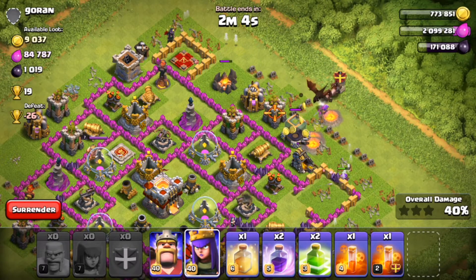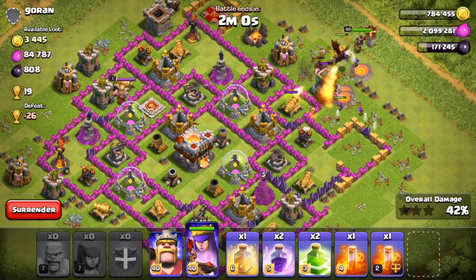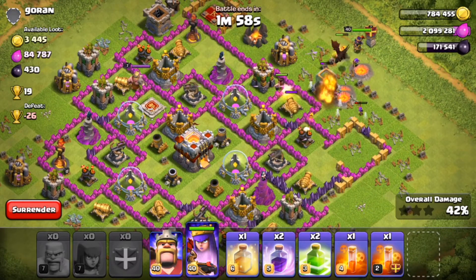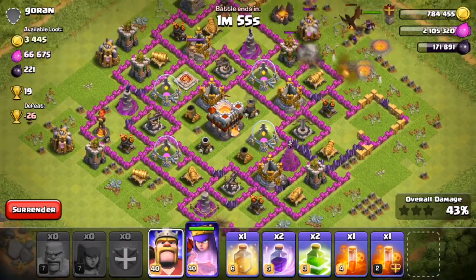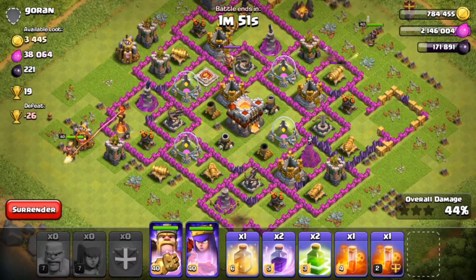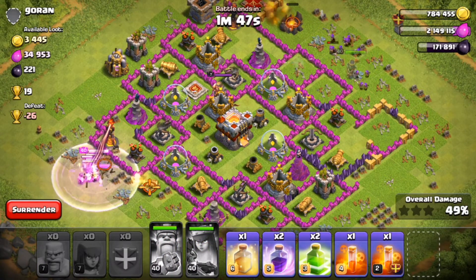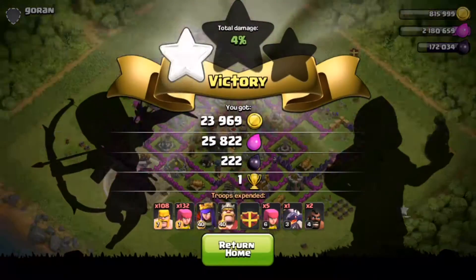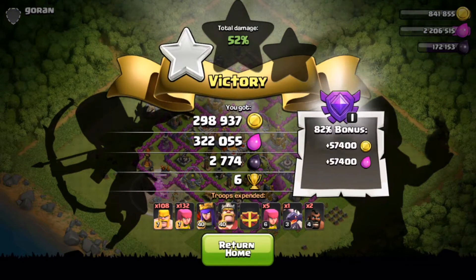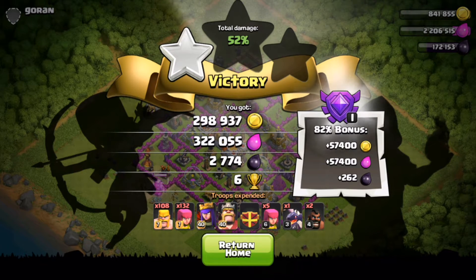We're at 36% — eagle artillery has gone down, that is good. Let's drop our clan castle — we have a dragon and some hog riders, that'll do well. We also have our Barbarian King. Let's drop the Barbarian King over here and use the Barbarian King and Archer Queen abilities simultaneously. That's the 50% — let's end the battle: almost 200,000 gold, 300,000 elixir, and 2,700 dark elixir. Serious resources!